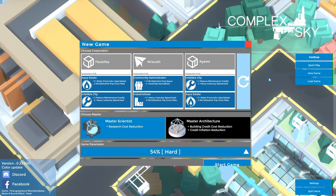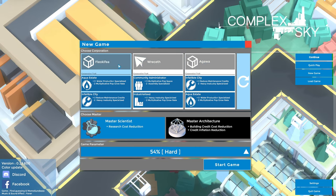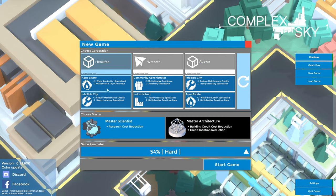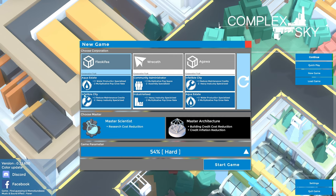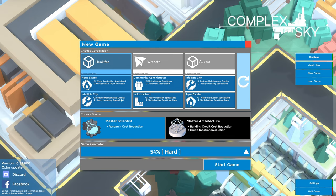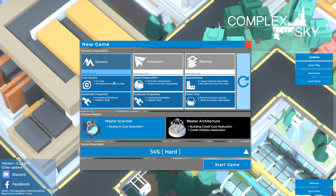Let's jump right in. Click New Game and at the start you can pick some starting settings in the form of corporations. There are three different options and based on which corporation we pick we'll have different benefits and drawbacks. We can also click the regenerate button to get new corporations to choose from.